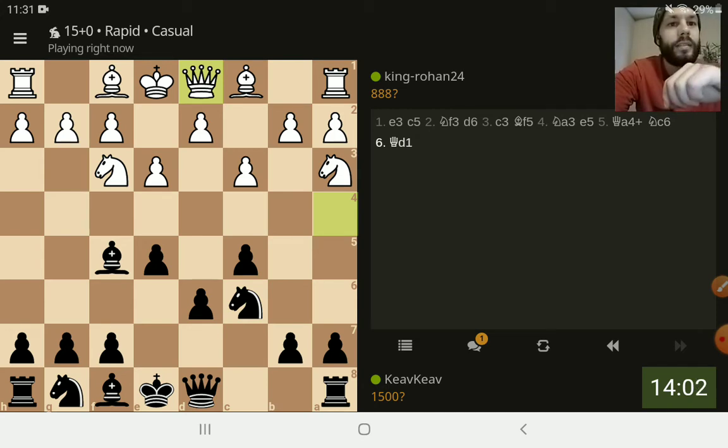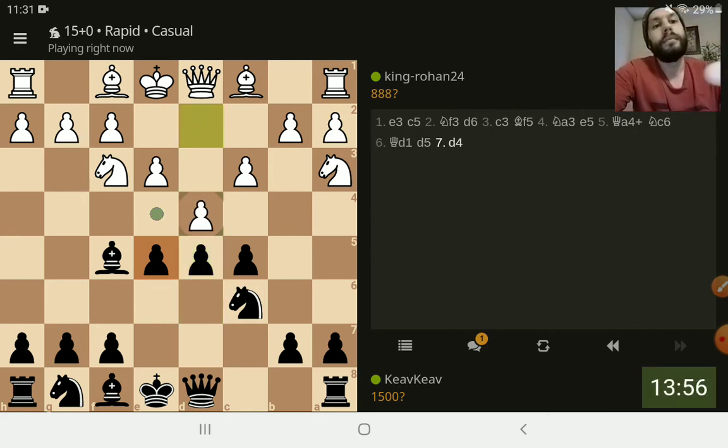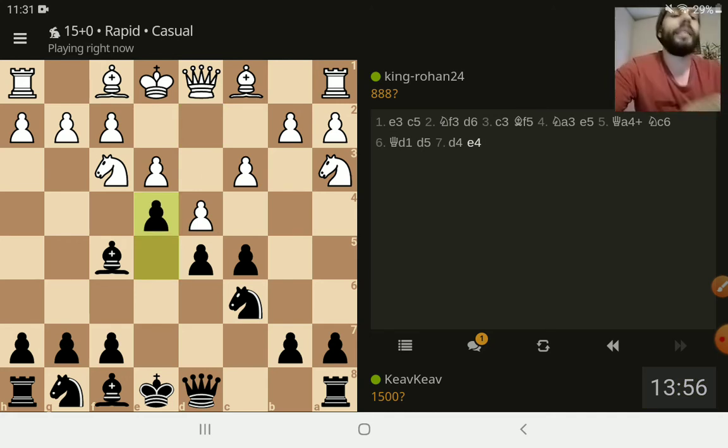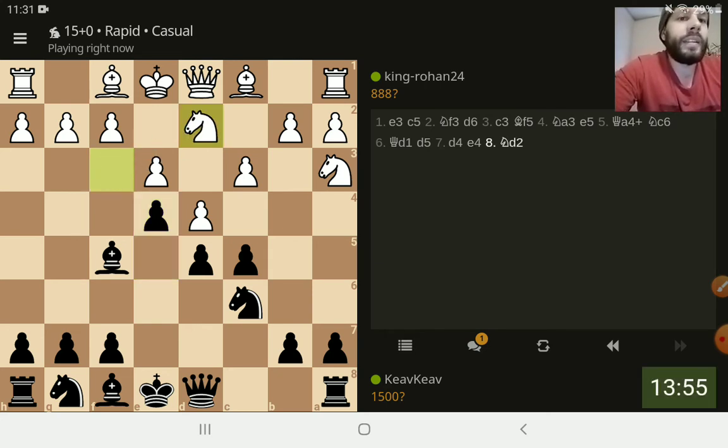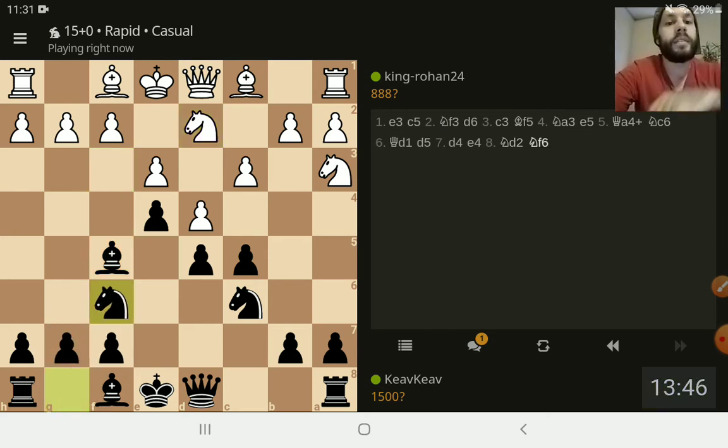That just feels like a wasted move. Let's see if he plays E4 to stop me. I don't mind if he takes my C pawn because it's kind of like a King's Gambit — I'm used to being down a pawn. He moved his knight. Knight to G6 with the intention of bringing the bishop up to attack the queen. Let's see what he does.